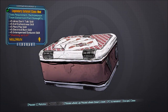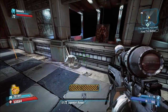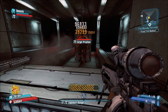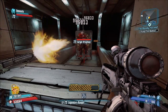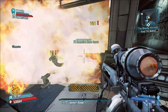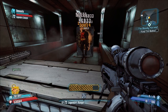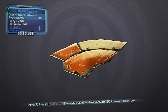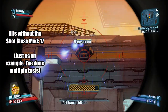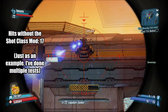Gaige's Catalyst class mod increases team damage over time and does affect both the turret and Death Trap. The turret's Nuke procs a fire damage over time, and Death Trap's DOTs from Stare, Make It Sparkle, and 1-2 Boom are boosted as well. So if you use a mod that increases the damage over time of those abilities by a few million percent, this is relevant information for you. Finally, Zero's Shot class mod boosts team accuracy which affects the turret but not Death Trap, since his shock beam and Stare are locked onto enemies.